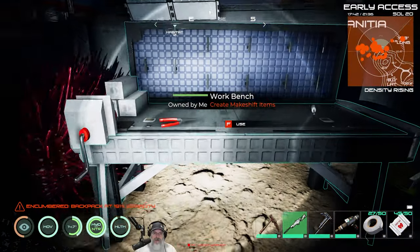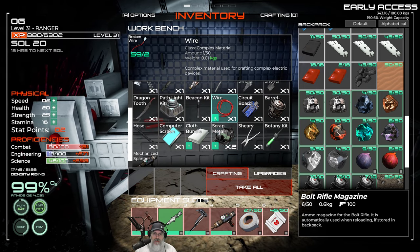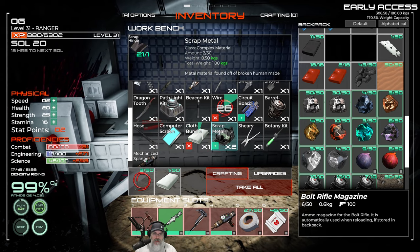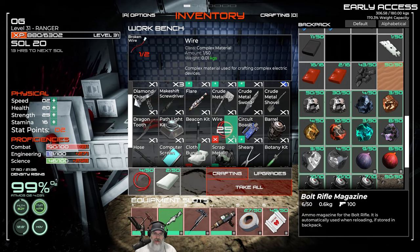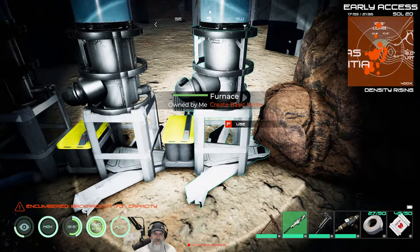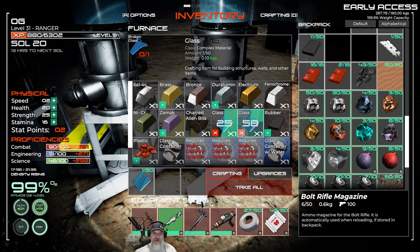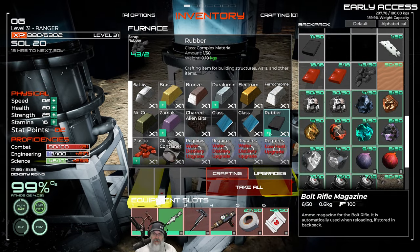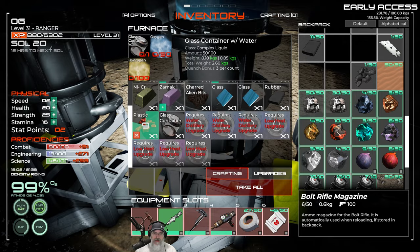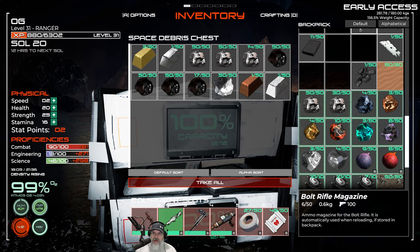We're going to go to the workbench and make 29 wires from the scrap — that's really good — plus cloth bundles. Then if we go to the furnace we can make glass, rubber, and plastic. Not a bad haul. We've got over two and a half stacks of aluminum alone, plus all these other ores and alloys.